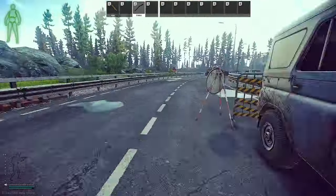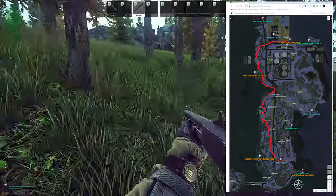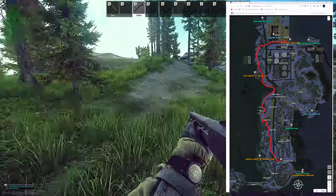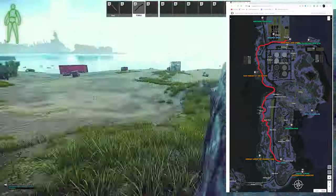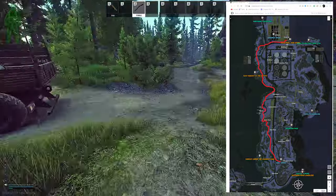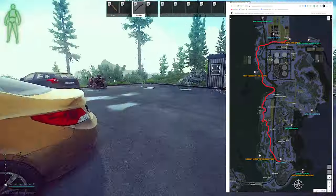Up here on the map you can see this is the map of Lighthouse, and the big red line is the route I'm running. The best way to do this in my opinion is to stay as close to the beach as possible and away from the main road, because if you're near the main road you can get seen by scavs, rogues, and players — especially if you're near the water treatment plant.